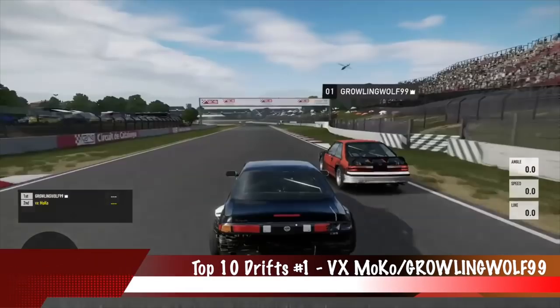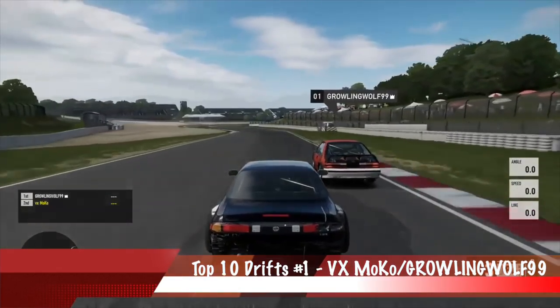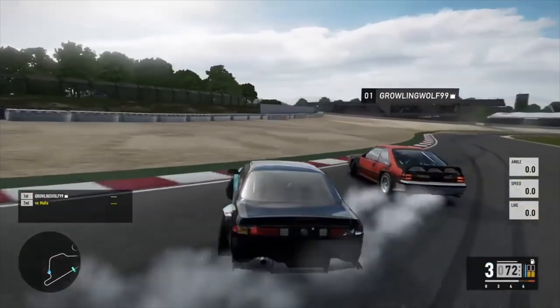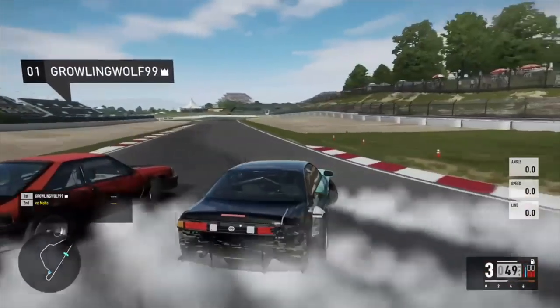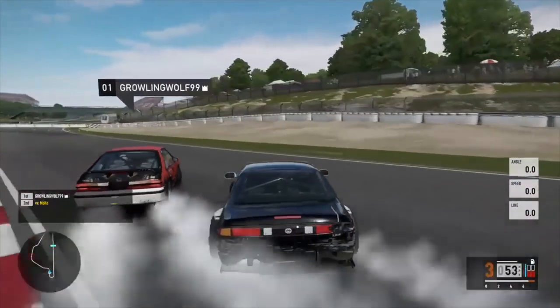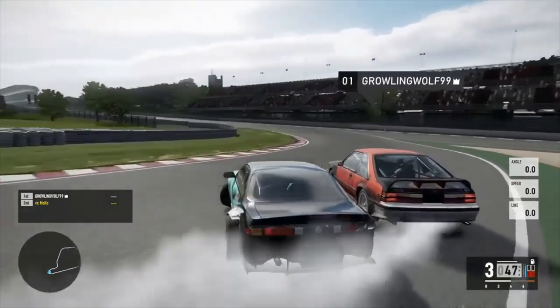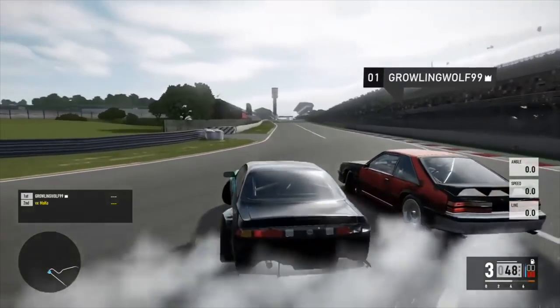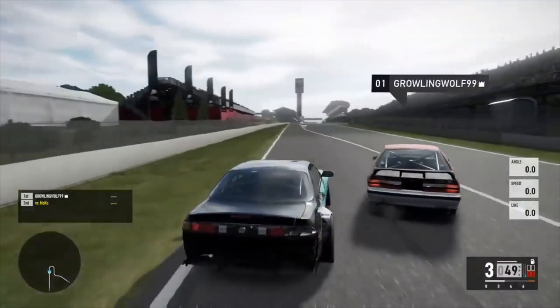Number 1: The battle this week — VX Moco and Growling Wolf 99 on Catalonia, throwing down a really nice tandem run. It says there's a wall tap on Catalonia, so let's look for it — oh yeah, a little welcome tap right there. Growling Wolf 99 with a really nice lead run. Love that fox body Mustang. If you blinked you'd miss the tap, but I saw the sparks.